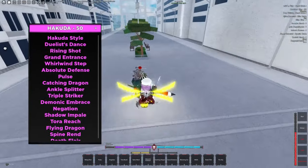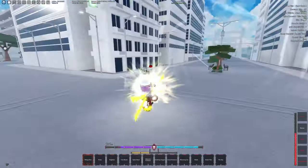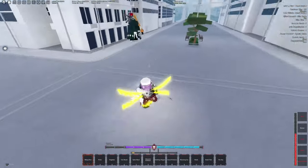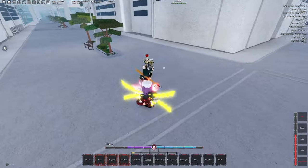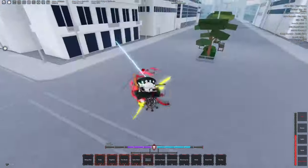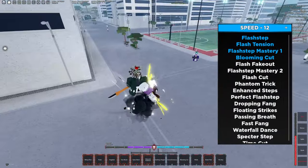Going over the stats for this build: we are running 50 Hakoda. Yes, you need all of these moves — it's gonna be very important, especially spine rend, which is the level 50 Hakoda move. And y'all already know I need bloomy cut in every build for them runners, for them people who don't want the smoke — we gotta catch them. So we got 12 speed on this build.